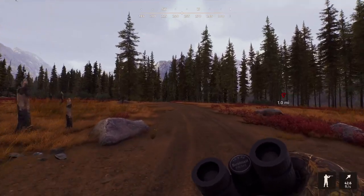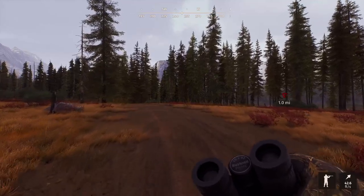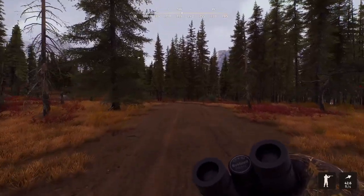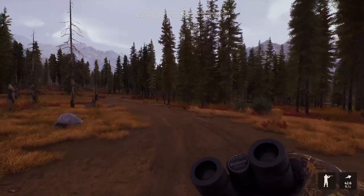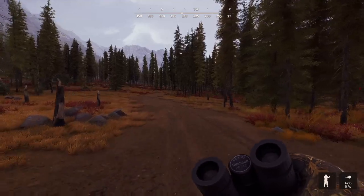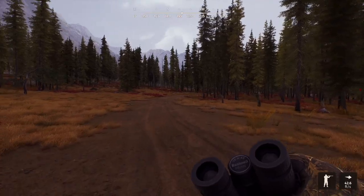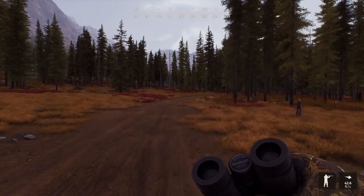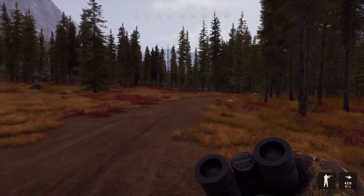Welcome to the channel. Today we're on Nez Perce Valley in Way of the Hunter. We're doing a realism slash realistic hunt. We have some elk running away, but that's not the focus of this hunt. We got a bighorn and a mountain goat tag — that's how we're going to treat this. We have one of each, and it's either sex, so we're going to be able to go for either one.